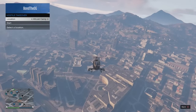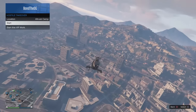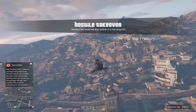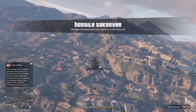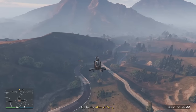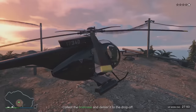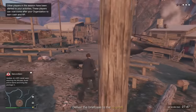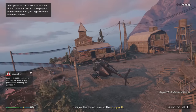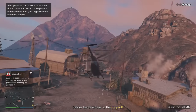Hostile takeover is now available so we're going to activate it. We're going to put this down to altruist camp because I believe that was the easiest. You have to go to that place, collect a briefcase, and just drop it off at a different location — that's pretty much what hostile takeover is. So collect it and then get in your buzzard, which you should have saved from the first work. Then just drop it off and that's it.